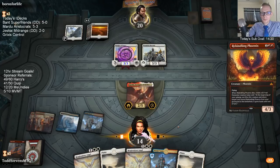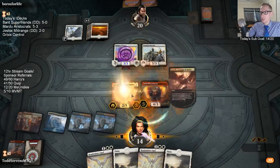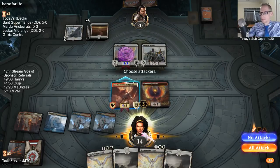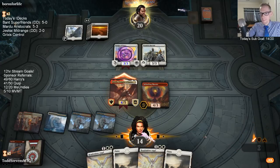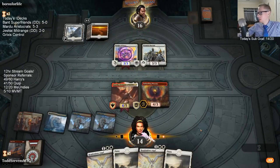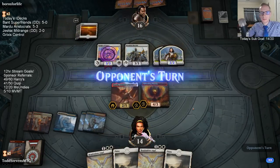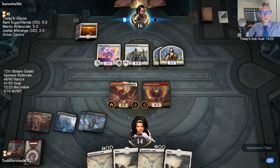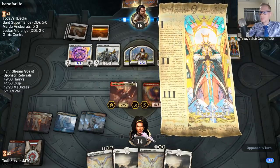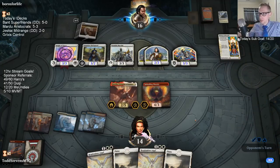You can have both separate Nicol Bolas's on the battlefield at the same time. Yeah, Anessa deck — we need to make that too. Alright, they're going wide.